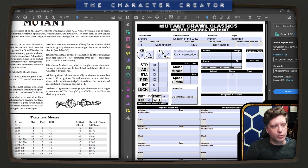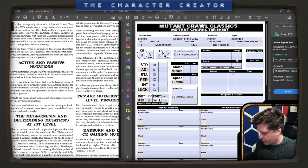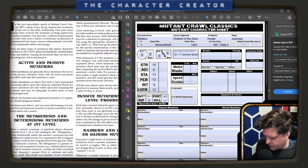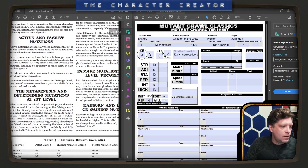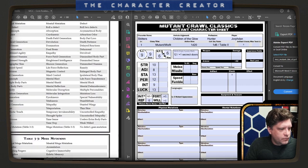Glowburn: mutants exposed to radiation or other mutagens may also develop or sometimes lose mutations. Mutants may elect to use Glowburn when activating a mutant power to boost that mutation's effects. AI recognition: mutants normally receive no inherent bonuses to AI recognition, though if a mutant has no visible mutations the bonus may be plus 1. Upon achieving first level, a mutant gains 1d3 physical mutations and 1d2 mental mutations — see table 3-2.